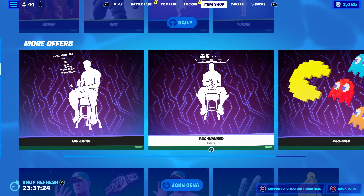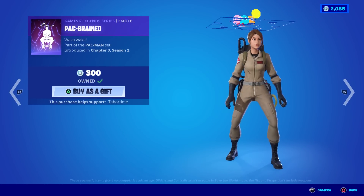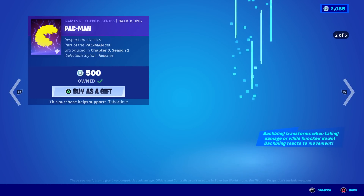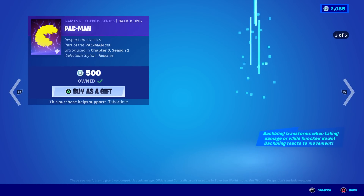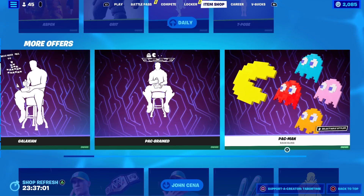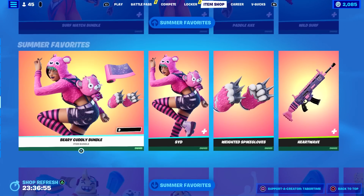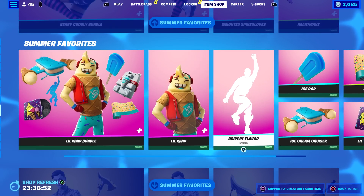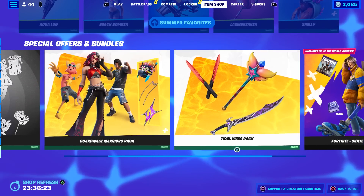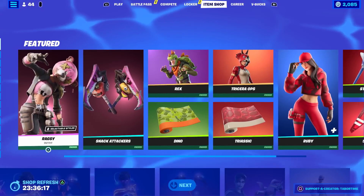The Pac-Man skins are back - Galaxian and Pack Brain, both pretty sweet. Pac-Man has a nice reactive element. The Jeep back bling from Transformers will move when knocked down - really cool. John Cena is still here, King James still here, Surf Watch bundle still here, Berry Cuddly bundle still here, Little Whip, Summer Drift bundle still here. All the beach skins - Summer Favorites, all still here. Inkville Gang, Boardwalk Warriors - and the highlight of course is Little Whip.